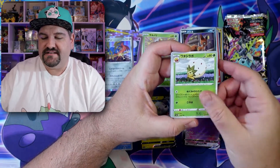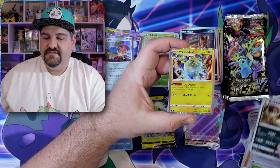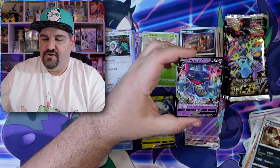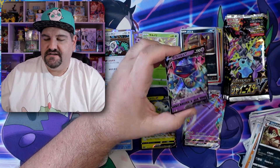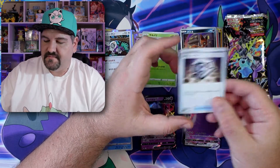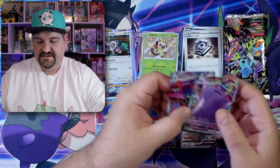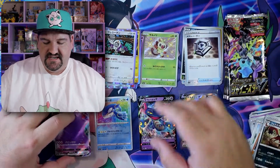There's a Code card — trash. We got Eldegoss. We got a little Thievul. And a snot-nosed fossil. A Kangaskhan — not my favorite artwork. Oh, there's the V version of Duraludon — or whatever his name is. I was like, why do I forget his name? Cannot remember that dude's name. VMAXs. Let's just put these guys over here.